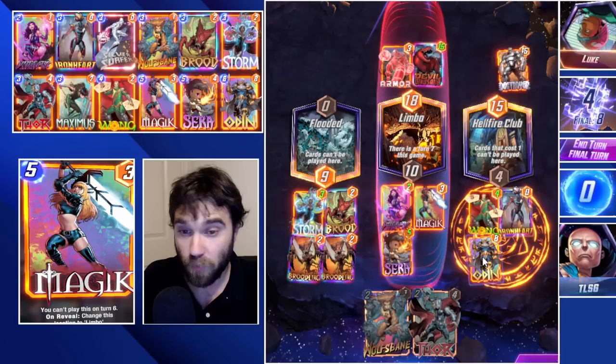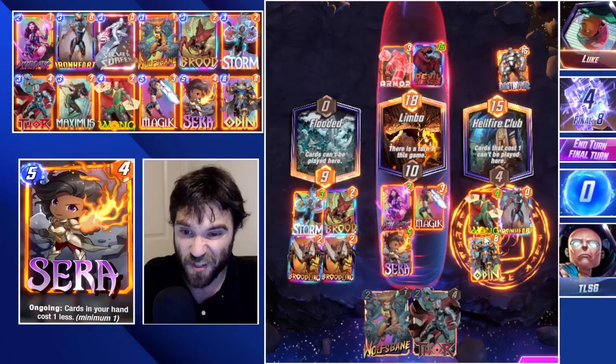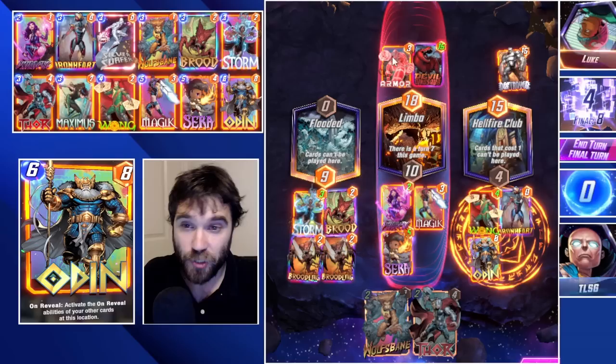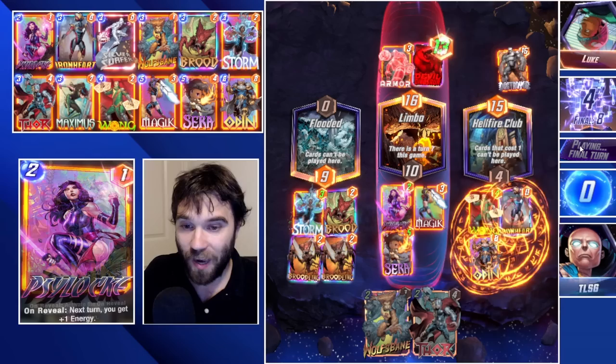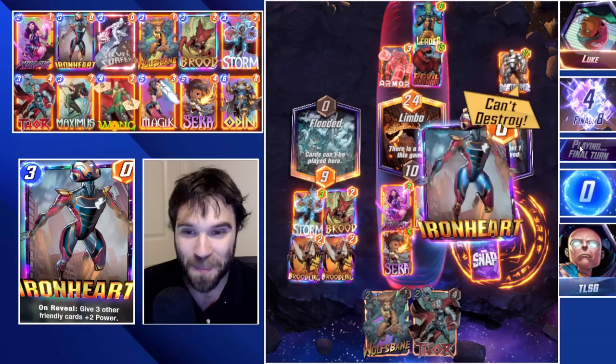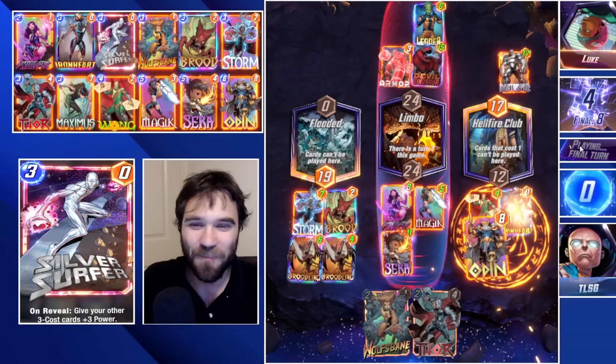We drew an Odin instead of Silver Surfer. We can do a three-cost card and Odin. We could do Wolfsbane which will trigger twice, or Iron Heart which will also trigger twice. I'm leaning towards Iron Heart - it pushes power across the board and gives two extra power compared to Wolfsbane. Wolfsbane would trigger off these two cards each time - six times four is 24 power in this lane. Let's do Iron Heart and Odin. They play a Leader, which copies Iron Heart, then a Destroyer which destroys their Odin and Iron Heart.